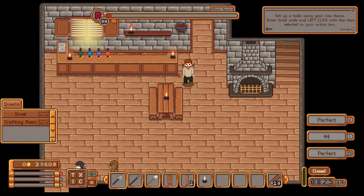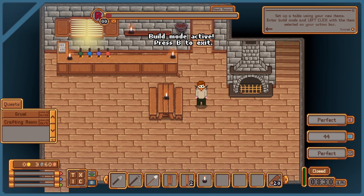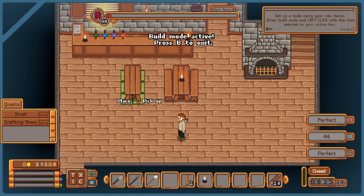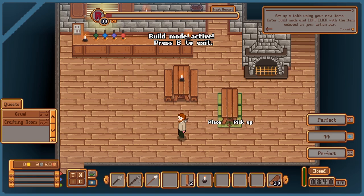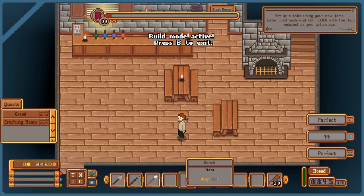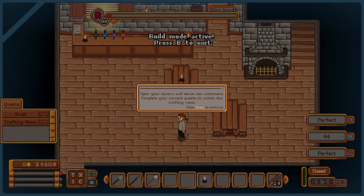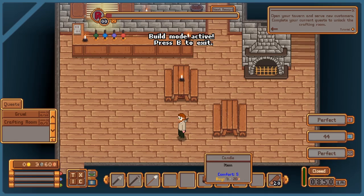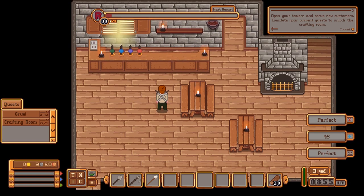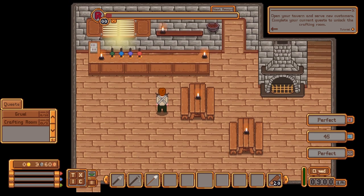Now that they're all gone, I can go into build mode and set up that second table. Just like the first table, I want this one somewhat close to the entrance, but I need to make sure that it is not blocking any walking path. This looks like a good spot, and it's right in front of the fireplace in case it gets cold. Just need to add the benches. Now I can open up again and start serving Gruul. Let's make sure to put that candle from the quest on the table.